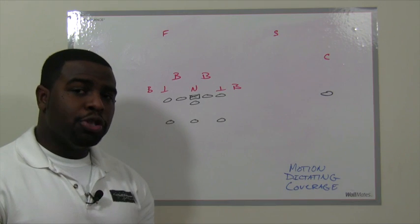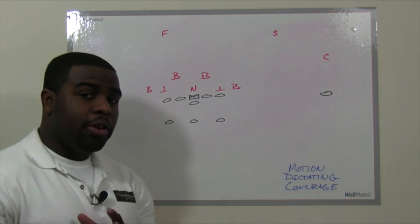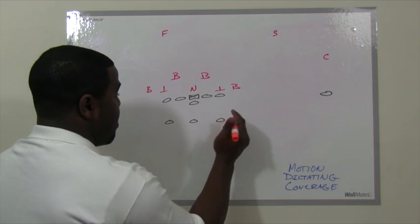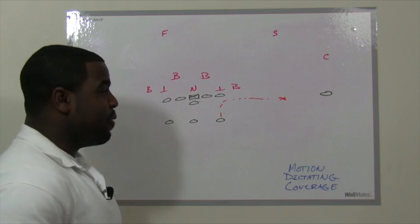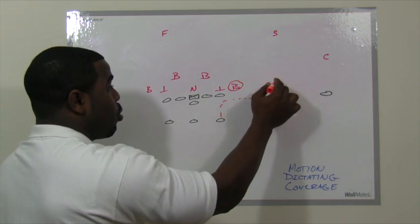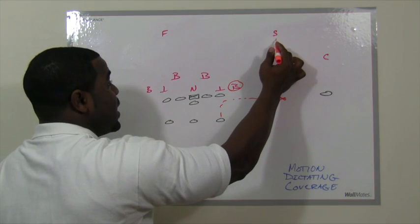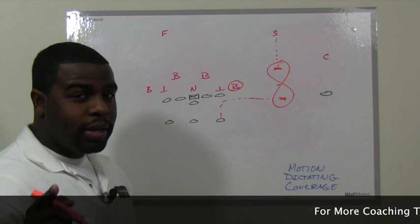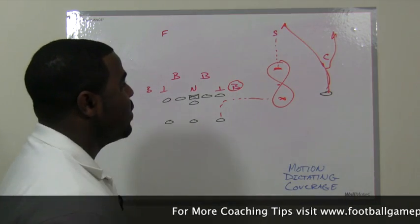Earlier we talked about how motion dictates coverage against the T formation. Say in this set we have a 24 Veer call and we motion the right halfback out. Here's where it causes confusion for the defense: if the defender does not motion out to cover this back, we make a check call and throw a quick pass to this tailback, who will be open one-on-one with the safety. Also, if the safety doubles down and comes up to cover the tailback, it creates a definite one-on-one opportunity for the wide receiver to run a go route or a post behind the safety.